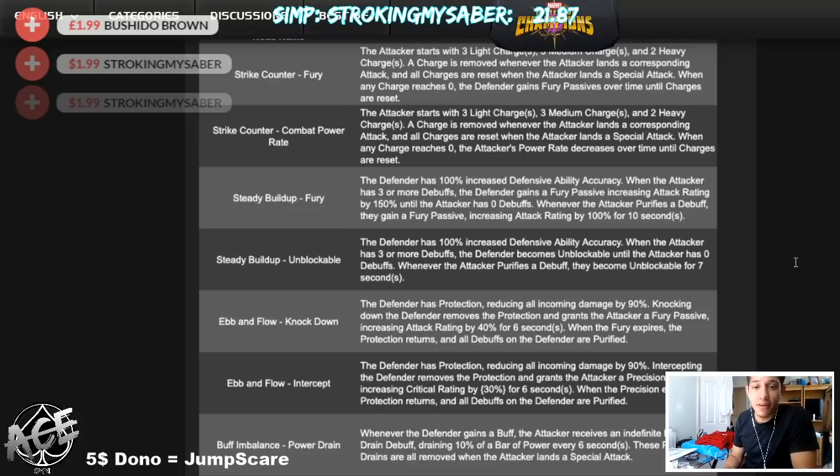For Buff Imbalance, if the defender gains a buff — say you put Hyperion on this node, who will basically always have a power gain buff — you'll want somebody that nullifies or fate seals. If Hyperion has a power gain buff, the attacker will have their power drained by 10% of max power every six seconds. At first I wasn't sure how I felt about this, but it actually looks like it would take about a minute to drain a full bar of power, so it's really not that bad.